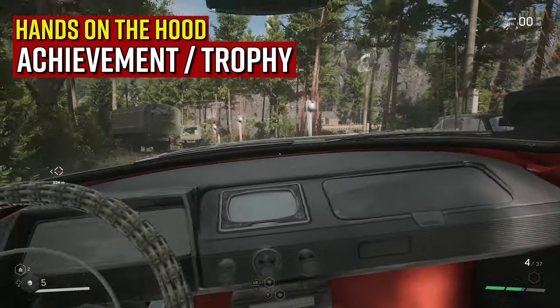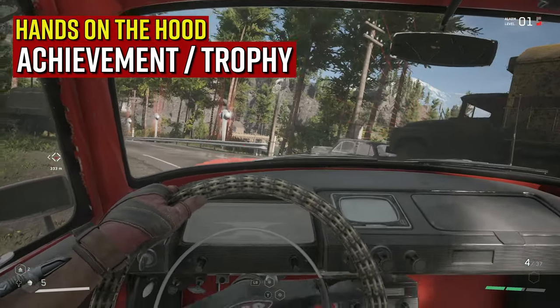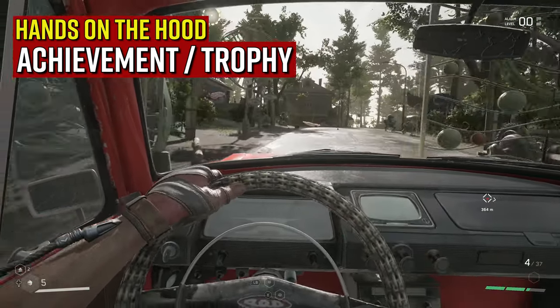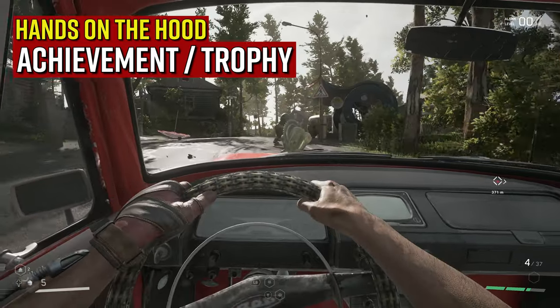Once you've progressed in the game and finally escaped the complex, you then get to go out into the open world. Then from here, once you've been able to open the gate, you'll find a card just up ahead.